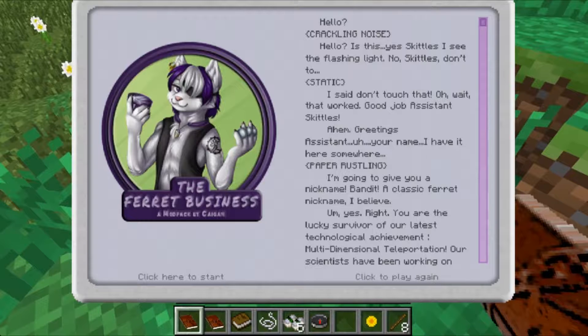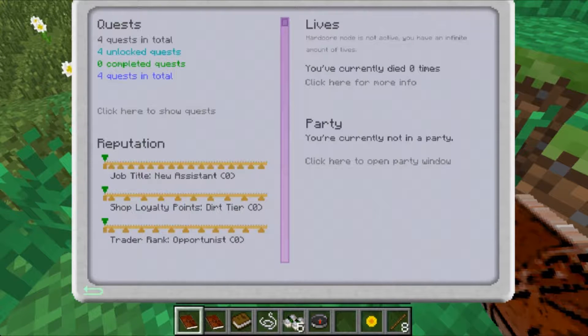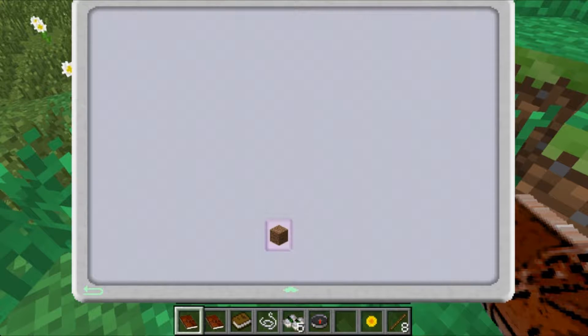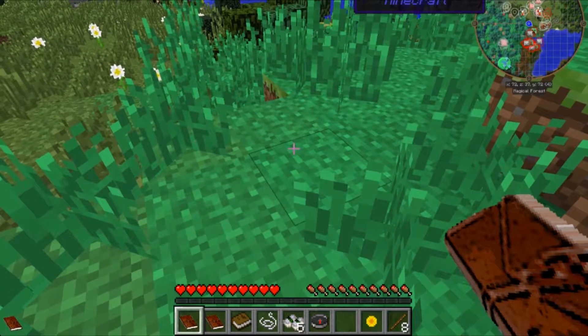Oh Skittles, I see the flashing light — Skittles don't do it! I don't want to read all that because I'm not good at voices. Let's go into here. Lives currently — I didn't die, so that's good. Click here to show quests. Soil samples — we need five dirt, five sand, and a piece of gravel. We're not doing that kind of mod pack, so let's go ahead and finish.